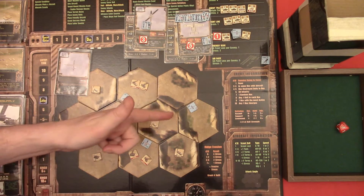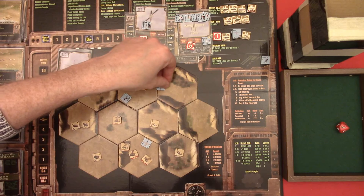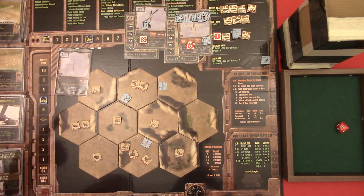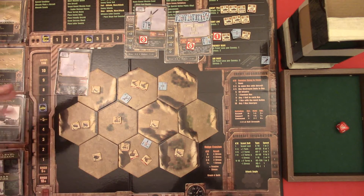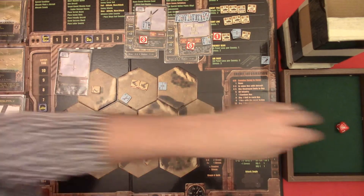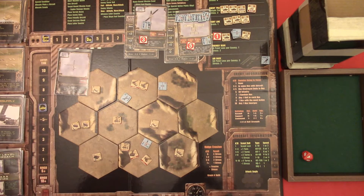Did I move the drone? I don't think I did - let's do that. Then the enemy attacks and they cannot do that. So we advance the loyalty counter and next turn. Pop up - nope. Cover roll, it's a four - destroyed units in hex, nope. Won't matter.